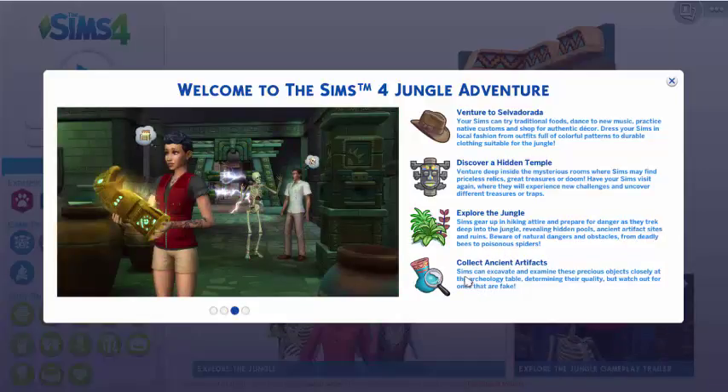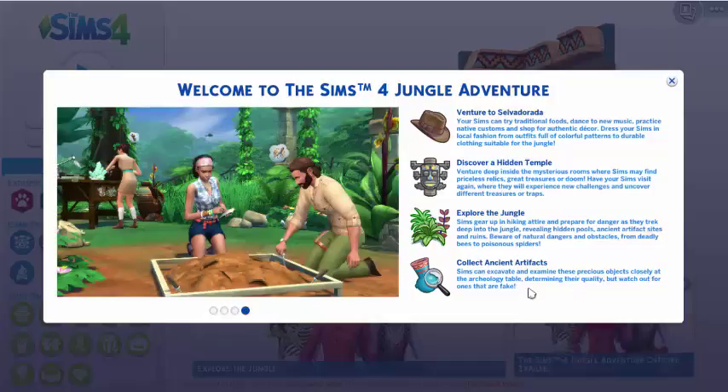Collect ancient artifacts. Sims can excavate and examine these precious objects closely at the archaeology table, determining their quality, but watch out for the ones that are fake.